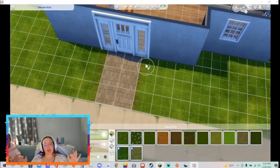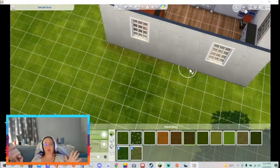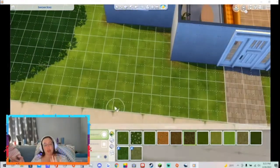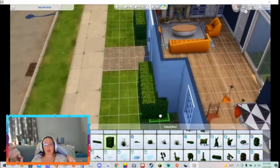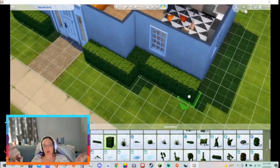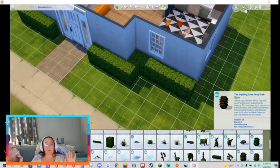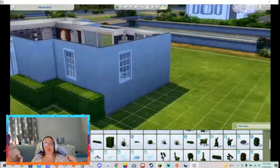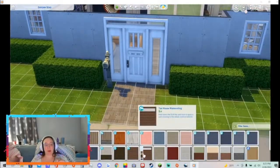I'm surprised — I finally went ahead with the Batuu pack. It was on super sale. I'm not a Star Wars fan myself — please don't cancel me for that. It's just a personal preference, never really been my thing. But it was so far on sale that I bought the pack. I paid like $12 for it. And the brickwork and some of the building items are so cool. I don't have to like the pack to like the building products.